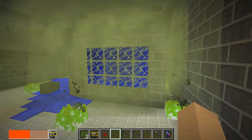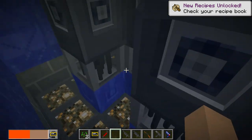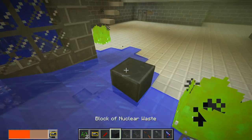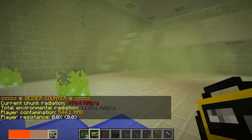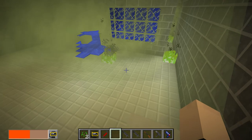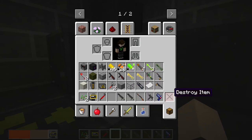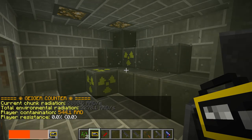Down here we have our reactor, which obviously you can see has been the site of a major nuclear incident. Chernobyl would be freaking proud. You've got nuclear waste over here. The radiation here is 979 rads per second — I mean, that's not good by any means, but I thought it would be higher. This would be a pretty nice place to set up shop once you get it cleared up. While we're down here we have waste storage — this room is full of nuclear waste, painted nuclear waste as well. This place is a freaking OSHA violation and a half right here. This is where all the radiation comes from.